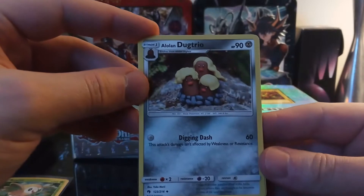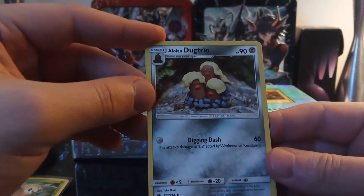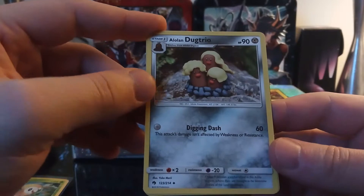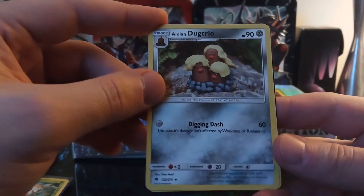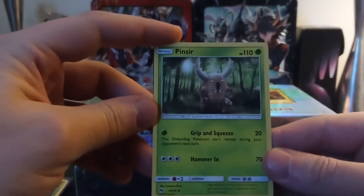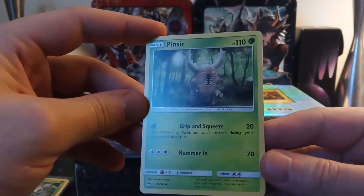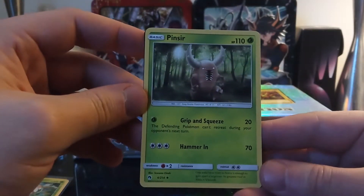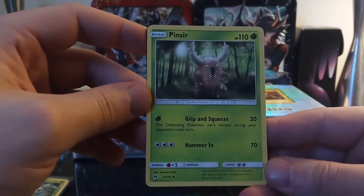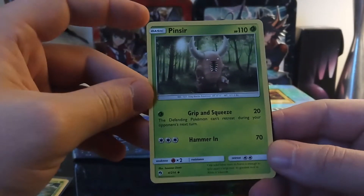Got a low lane. Dugtrio, Dugtrio — 90 HP. Digging Dash — this attack's damage isn't affected by weakness or resistance, so no matter what you're getting 60 points. Oh, just got a Pinsir — look at that dude, he is savage. Pinsir is a beast — 110 HP. Grip and Squeeze, 20 points, the defending Pokémon can't retreat during your opponent's next turn. Hammer In — 70 damage, weakness fire, no resistance.